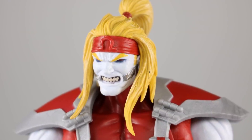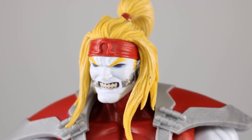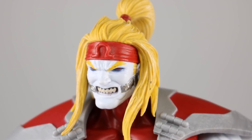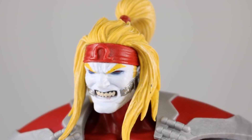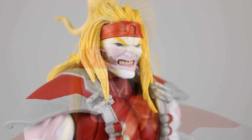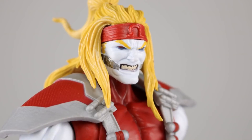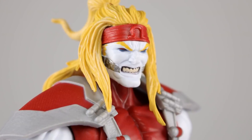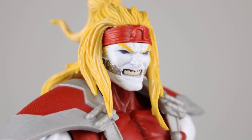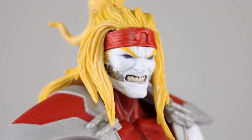Coming in at number seven, we have the new Omega Red figure. The head is technically a little bit too big for the body, but the face on the head is very nicely executed. It takes a lot of the features from the original sculpt, which was pretty good, but tones down a bit of the craziness — the original had slightly exaggerated features. This one is perfectly subdued but still very angry looking and has just the right amount of meanness.